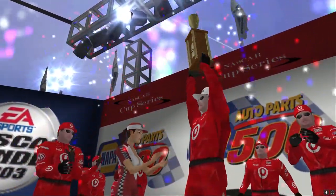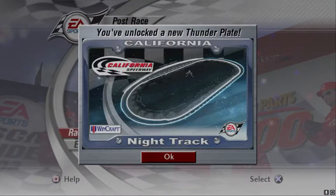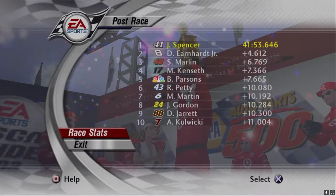Sterling Marlin better get his act together in the next couple of races. Unlocked California Speedway at night — beautiful scenes. Sterling Marlin finishing third means it'll take another win from him to make this championship fight more intense. The setup on this car, the strategy calls from the crew chief, and the flawless pit stops from the pit crew — everything was absolutely perfect. That is the literal definition of the perfect race in NASCAR, and Jimmy Spencer just proved why he is one of the greatest drivers of all time.